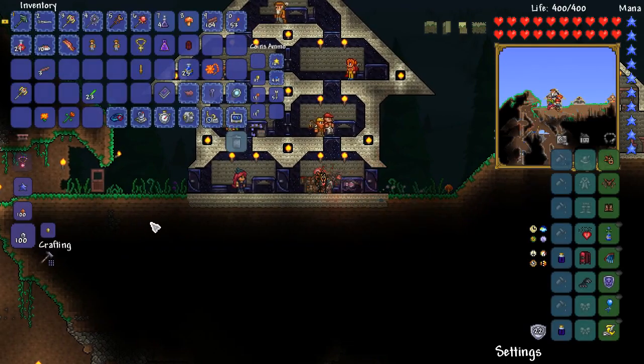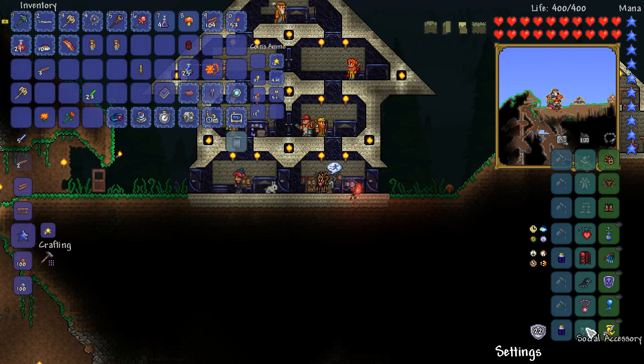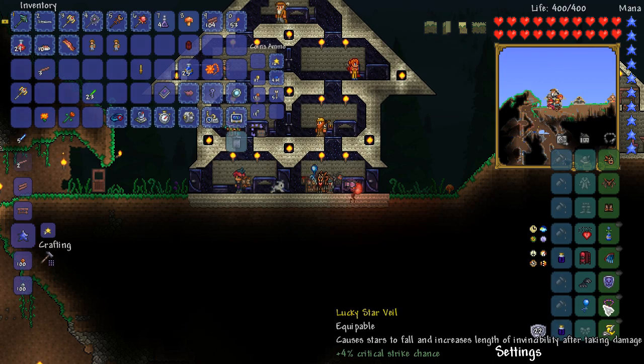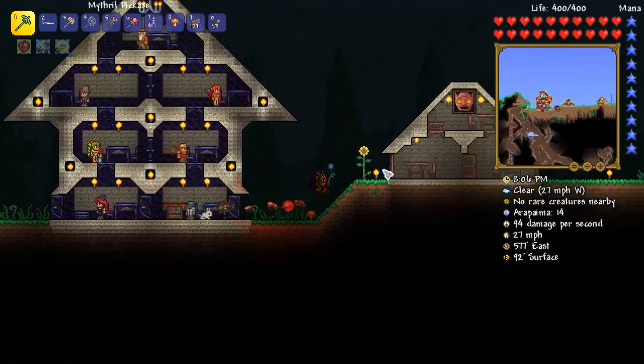That reminds me — because I managed to get the cross necklace and also the jagged star cloak from the mimic, I should be able to make myself a star veil. There we go. Nice one — pretty nice defensive accessory. The thing I might replace is the balloon. Causes the stars to fall and increases the length of invincibility after taking damage. Very good. It's defensive and offensive at the same time, which is kind of awesome.